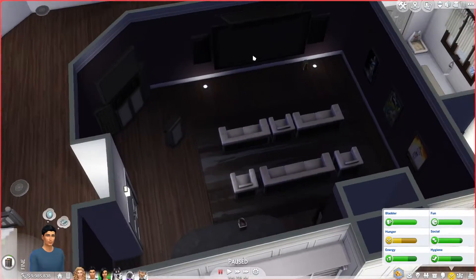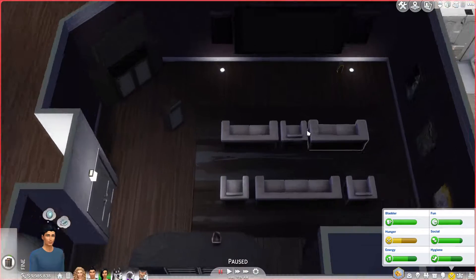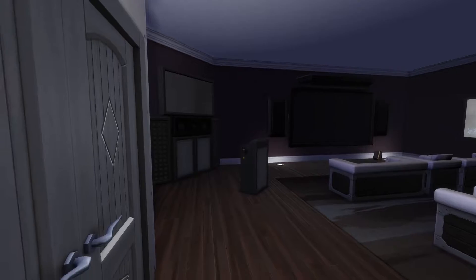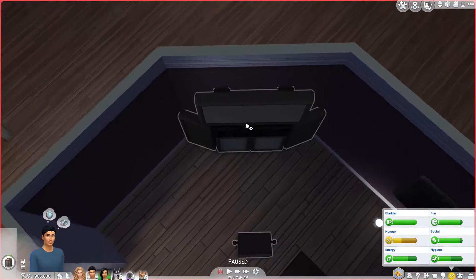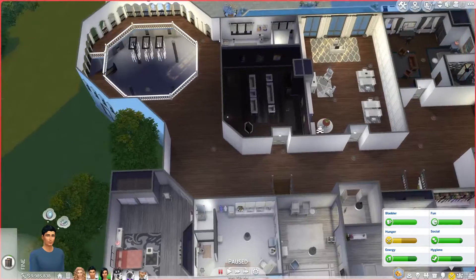I also moved the home theater here because of course we took out that side under Liam's room. So now this is a home theater, and I really like this as well. I think it's a much more appropriate size. And I finally found a use for this awkward corner — I could put the karaoke machine here. Before I was like, what am I going to do with this awkward corner? But it now has a purpose.